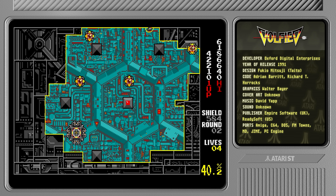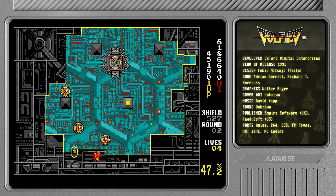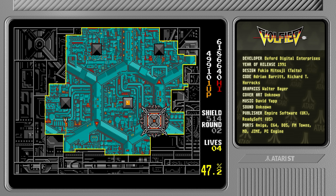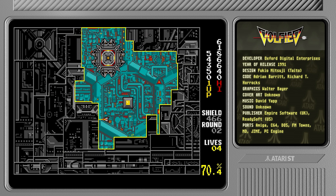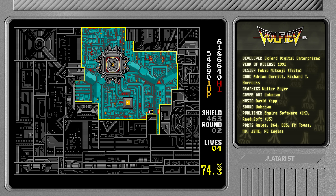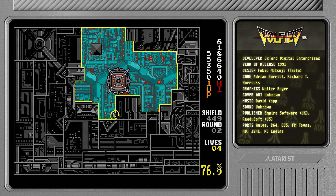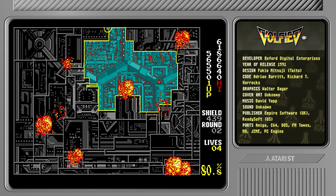Sometimes I get stuck on the corners — I can't quite cut them as tightly as I'd like. The game just will not give me any power-ups whatsoever, and I'm just nibbling away at the background. I think the enemies in Kix were a little bit more random — they wouldn't necessarily keep following you. It's a little bit frustrating in Volfied; they are really, really determined.